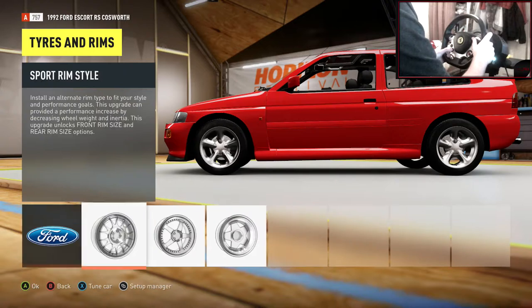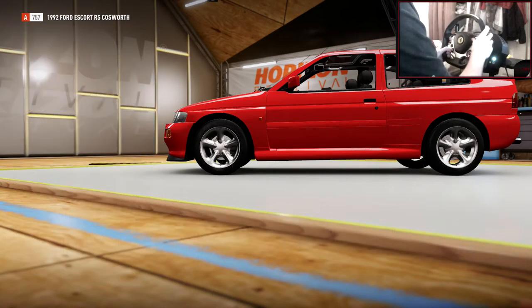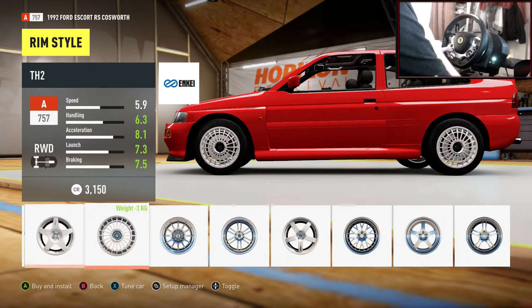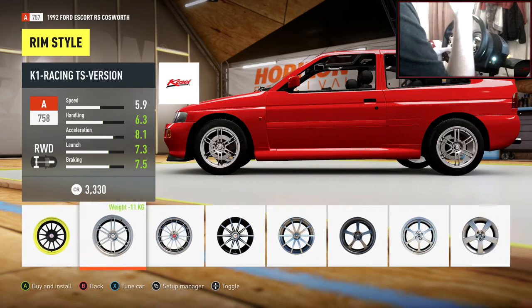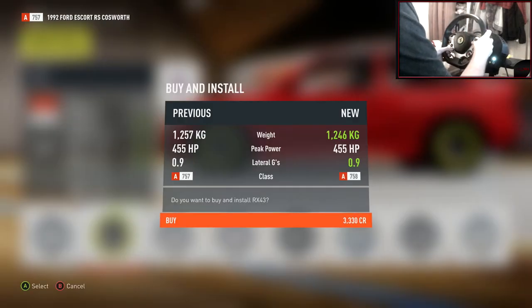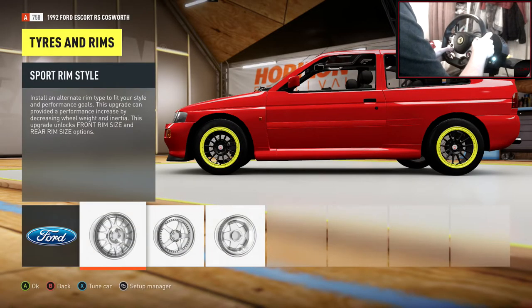Now onto the rims — we've got to make it look chav. What looks like it's just been driven through Halfords? We need like massive spoked rims — yes! Oh my god, that is just chav. That is chav.com.